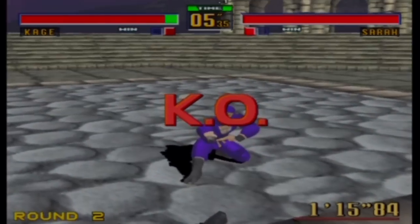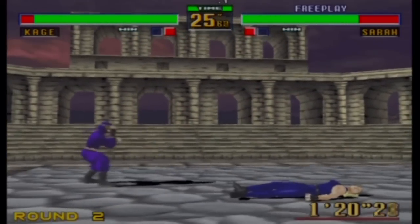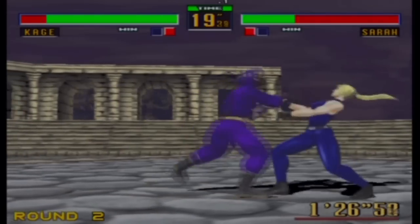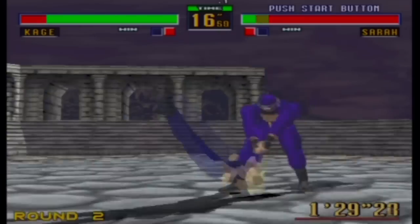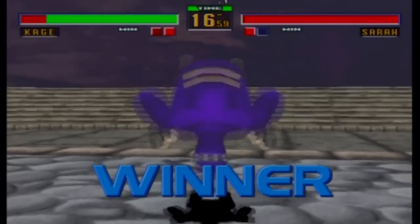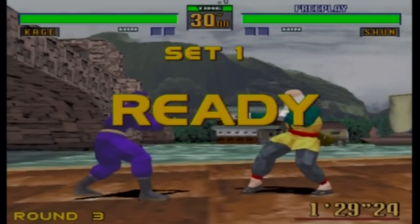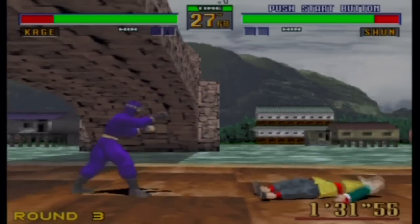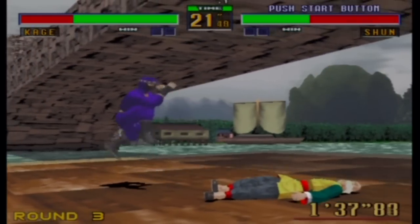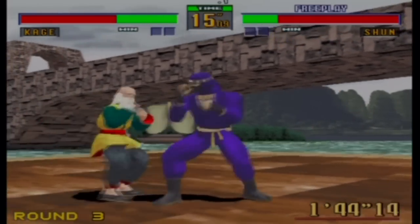I keep trying to pull off Virtua Fighter 3 moves in this game, such as Cage's big aerial attack where he flies up and gives them a big drop, but I just have to keep remembering that they're not actually in this game. I've also got the other Sega Ages game. If you missed my Sega Ages videos, go back to my channel about five or six videos ago and you'll see my playthrough of the Sega Ages Golden Axe. I've also dug out Fighting Vipers, because Fighting Vipers had a fantastic PlayStation 2 conversion. But as you can see straight away here — the bridge — even though it's just a cosmetic inclusion, it really does add to the level.